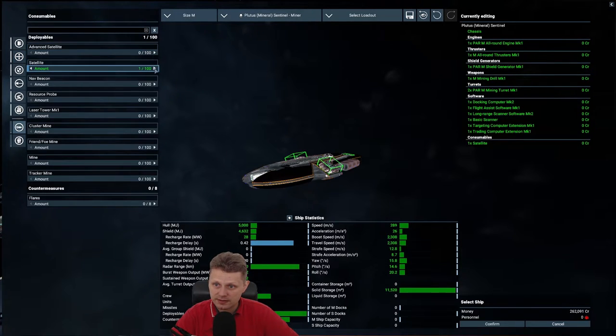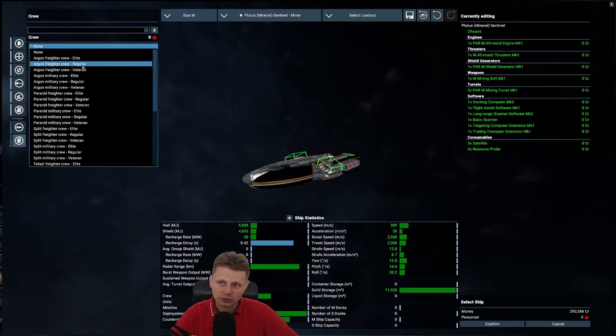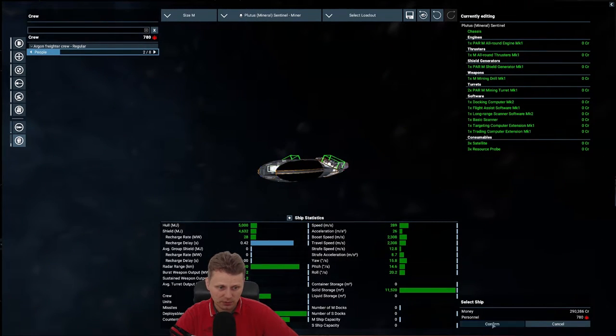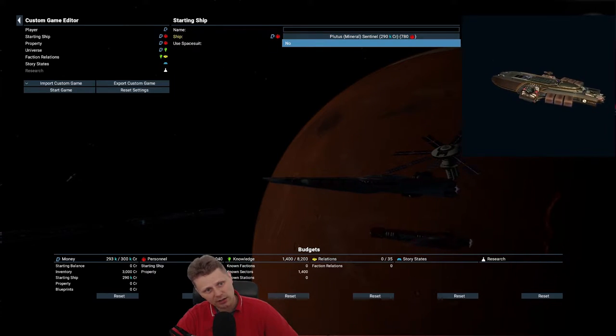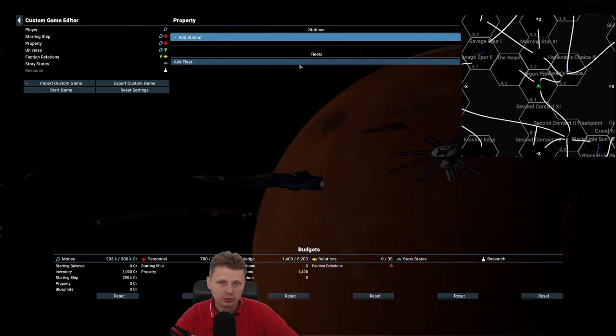For equipment: satellites and resource probes — sticking to a budget, let's do three of each, that's 290. We don't need flares. As for crew, you can have eight slots but on a new save you can only have 1,040 personnel, which means only two crew members. This is going to be our starting ship — it's a nice looking ship. Let's confirm. It does look kind of Paranid style.